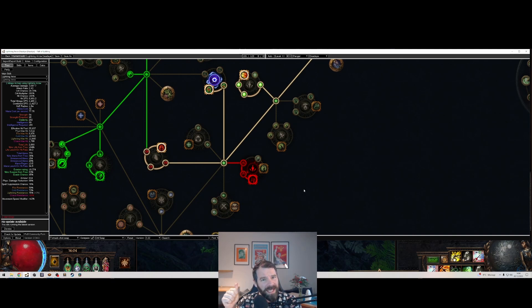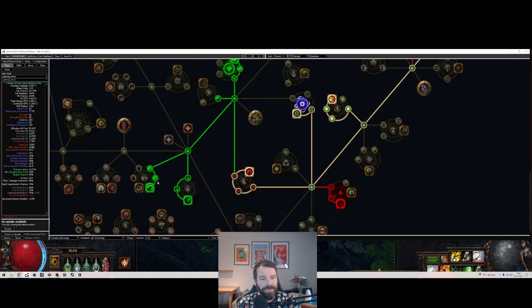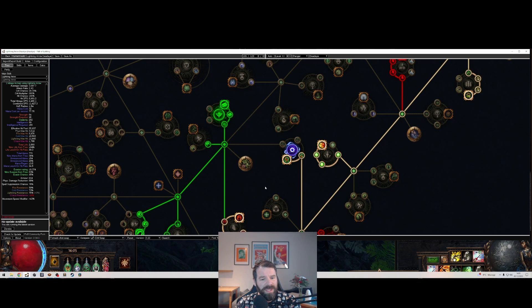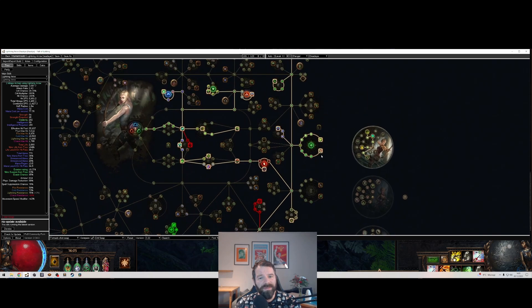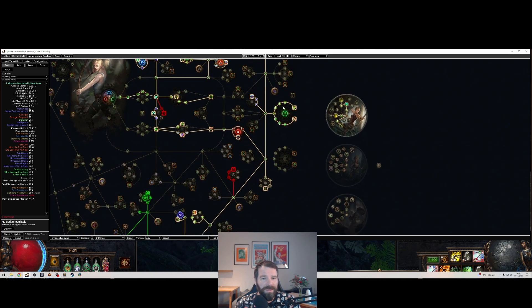You have to scale projectiles — you want lots of projectiles and lots of projectile speed because if it's slow it feels awful. It's obviously a crit version too. So we're going to drop this whole wheel — we drop the blind, the onslaught, the far sight, and the accuracy. Accuracy rating can be a bit of a difficulty later on, but we're adding projectile speed and projectile damage, and we get 15% more projectile speed from the bow mastery, which states increases and reductions of projectile speed also apply to damage with bows.